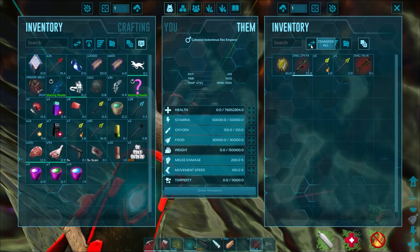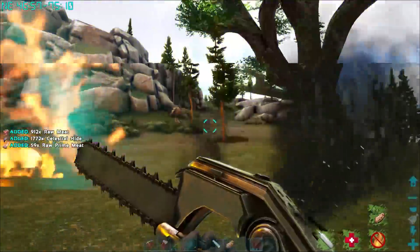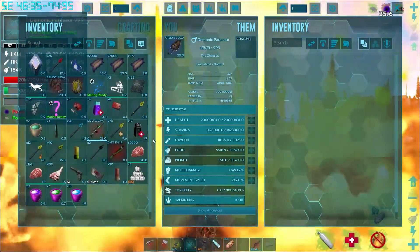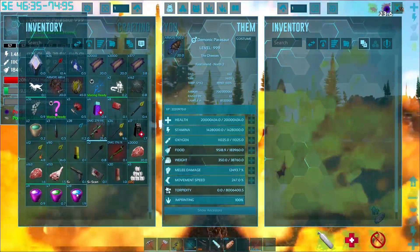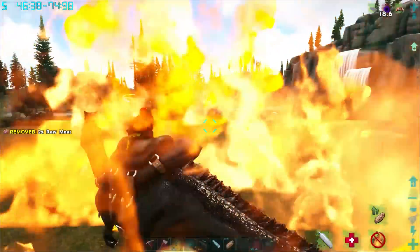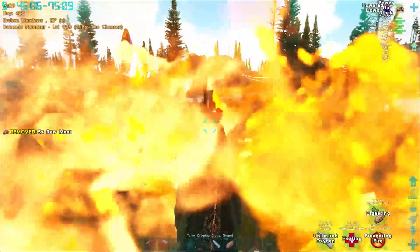Maybe I should have just used my Parasaur because we have the health potion going on the Parasaur, so it probably is what kept us alive. The Reaper Empress was also tanking the damage for us, so that's probably why. I'm gonna go back to base, we're gonna make another one. I don't know why the flames are all around me - that's really annoying.